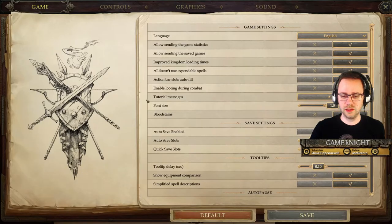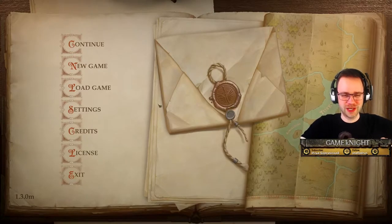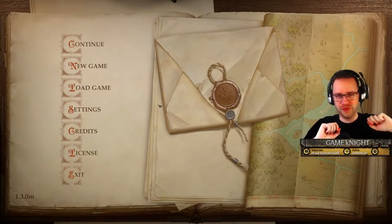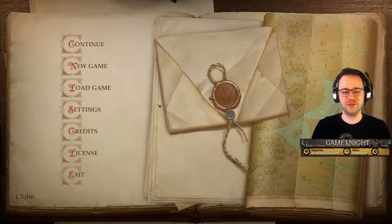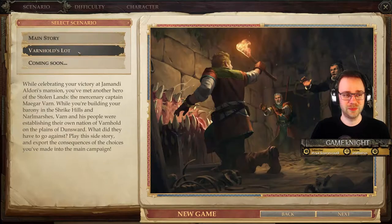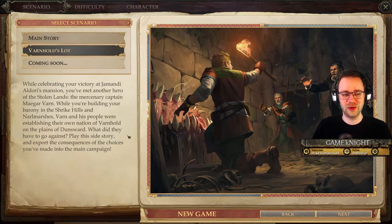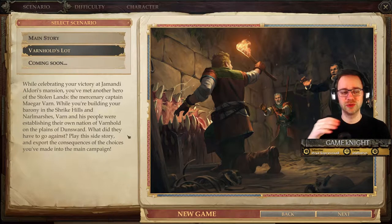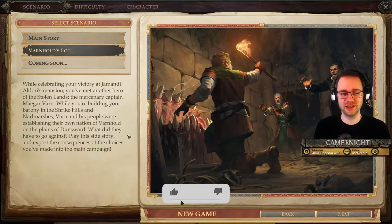Hello buddies, welcome! We're going to start a new game, playing the Varnhold's Lot DLC tonight. Varnhold's Lot is basically an extra scenario, an extra campaign added to the game as a DLC. It puts you in Varnhold's scenario — the mission where he takes his side of the campaign. You can play this side story and then plug it into your main campaign so that the consequences appear when you meet Varnhold.